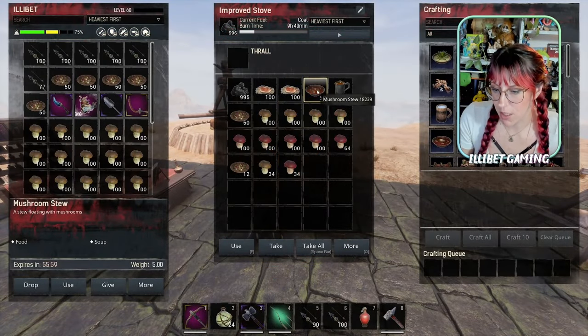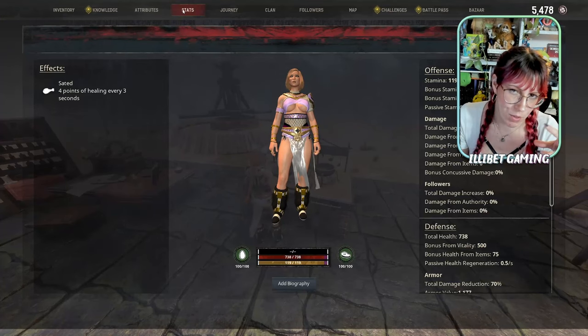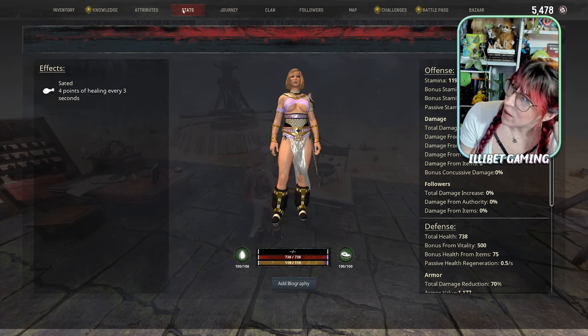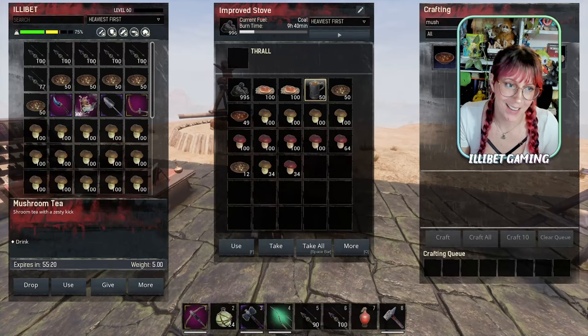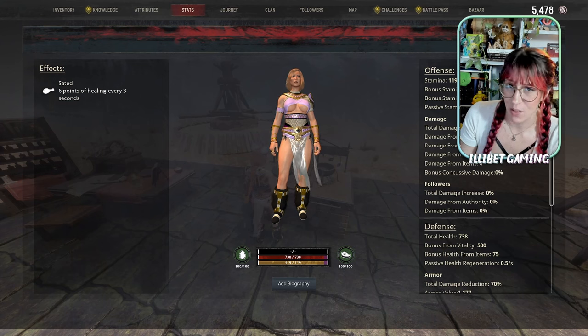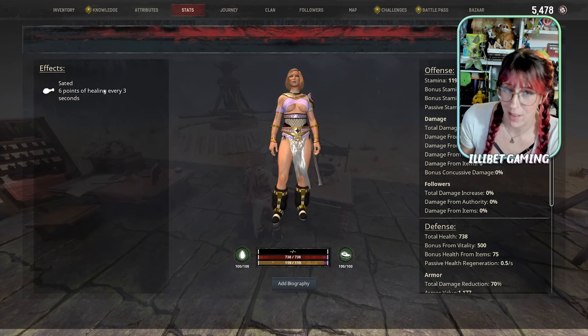You can also make mushroom stew — not sure why you would, as it does require a soup and only does four points of sated per second. It probably fills your food and water maybe with the soup part. And then there's mushroom tea — for six points and a herbal tea or iced tea or whatever it took, I don't think that's wildly worth it. But you do find it a fair bit in random Sumerians' pockets, so drink it while you can.